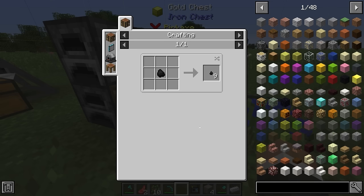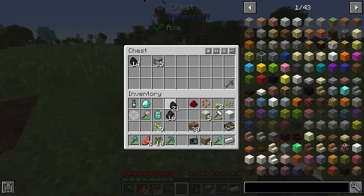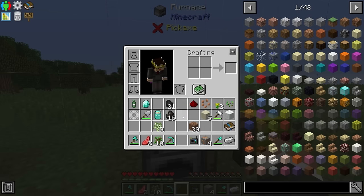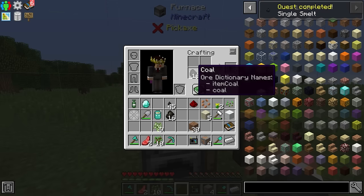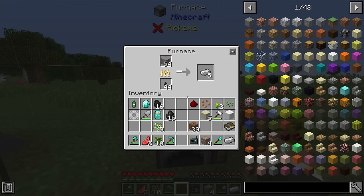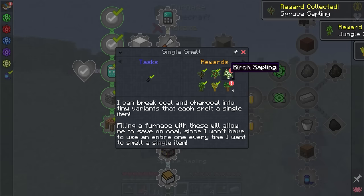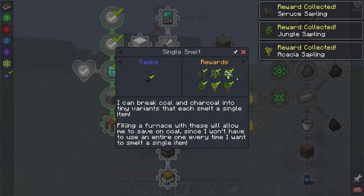We've also got tiny coal as an option, which makes our coal just a bit more efficient. You get nine tiny coal per regular coal, and it allows you to use one tiny coal per smelt, so you don't end up wasting a full piece of coal on smelting just one iron ore. Though I don't think it's particularly useful for us, given how easy it is to get large amounts of coal.